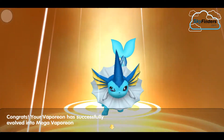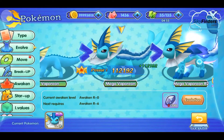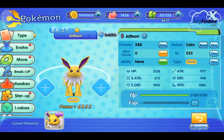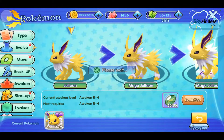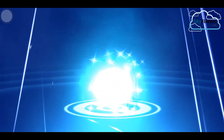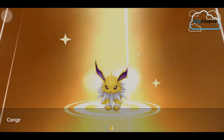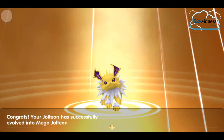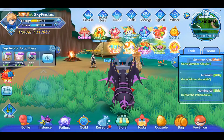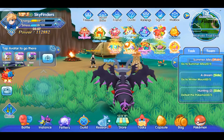Wow, this is the powerful evolution of Eevee — one of the most powerful evolutions. Now let's evolve the last one. After this, one more fetter task is complete. Looks so cute and awesome! Like this, you can easily complete your fetter task and power up all your Pokemon.